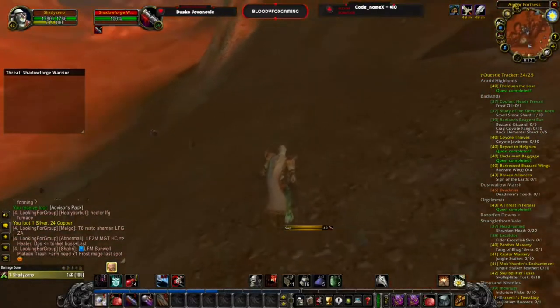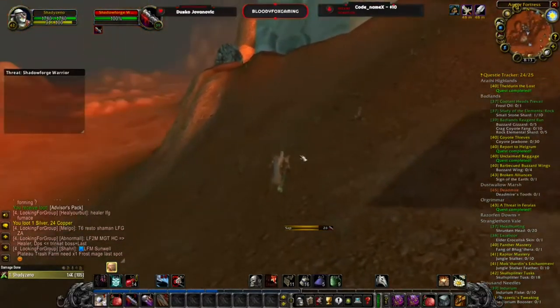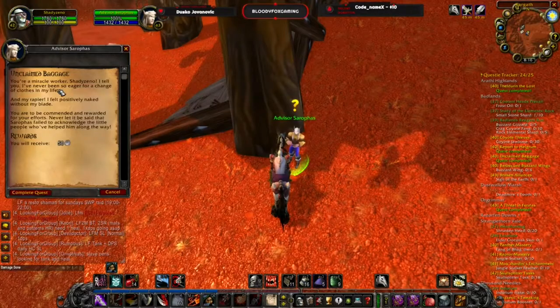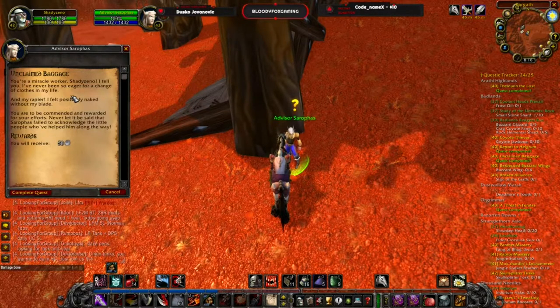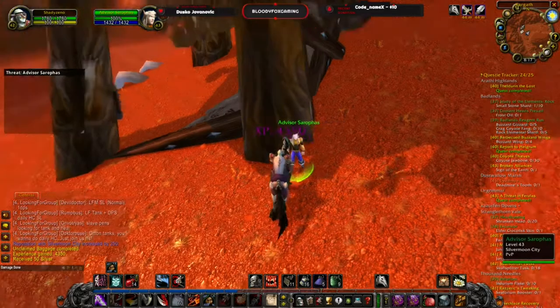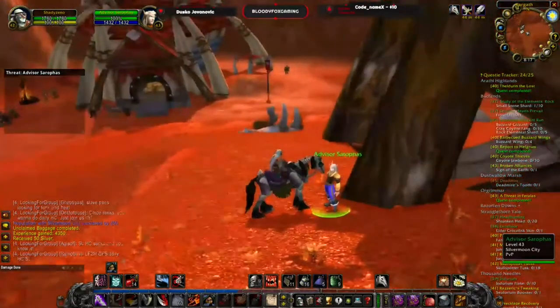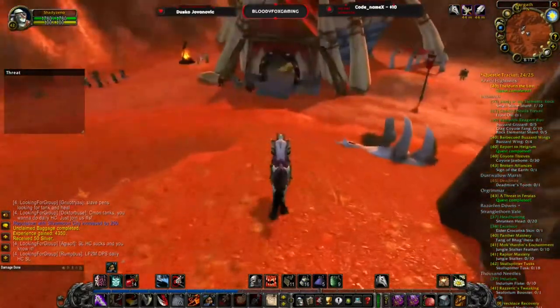Ryan Dunn — hello there. Good evening to you and welcome to one more Burning Crusade Classic stream. I just did the quest which I didn't do in a long time. You are a miracle worker — I've never been so eager for a change of clothes in my life, and my rapier. I feel positively naked without my blade. You are to be commended and rewarded for your efforts. The little people. I can't stand blood elves. Complete quest — 4,350 XP. He's on his journey and does not have any more quests for us. Only one quest from that blood elf.